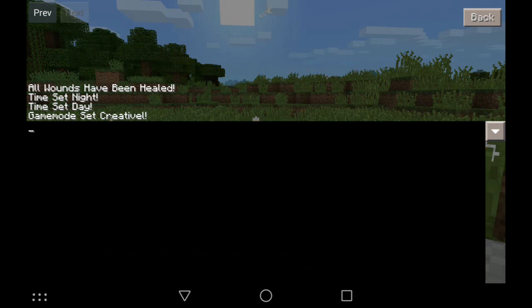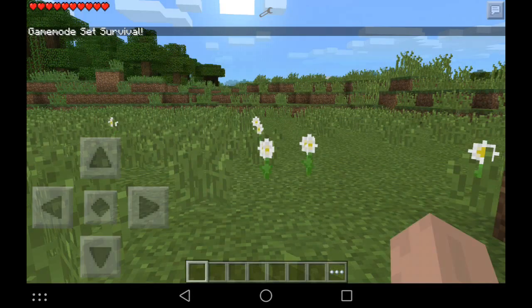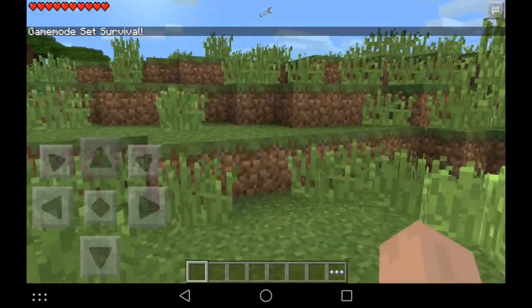Alright, now I'm in Creative mode — those are really the only commands. You can also switch back to Survival, and you can see I'm in Survival mode. You can switch it to day, night, that kind of stuff. That's all you really got to do — it's a really helpful mod.